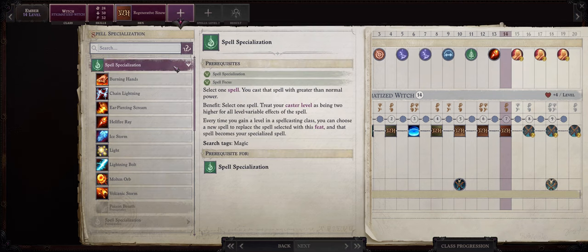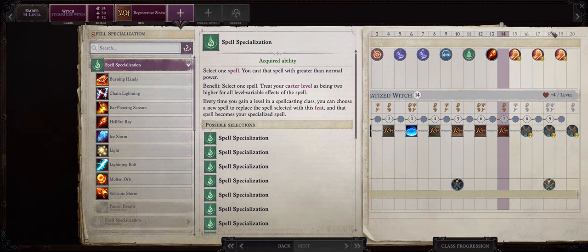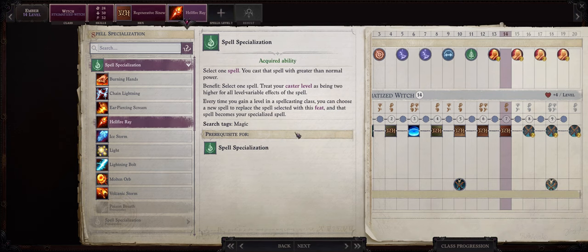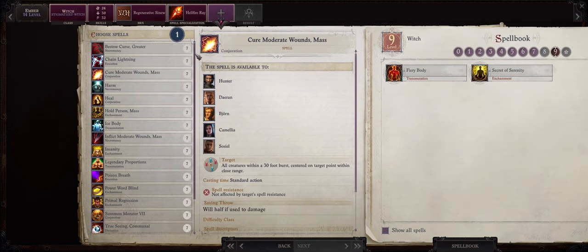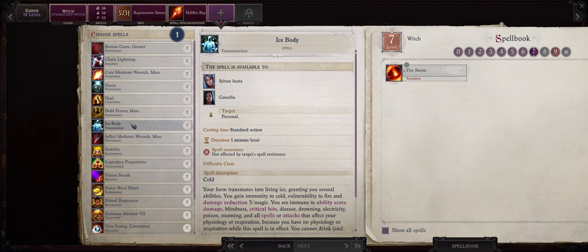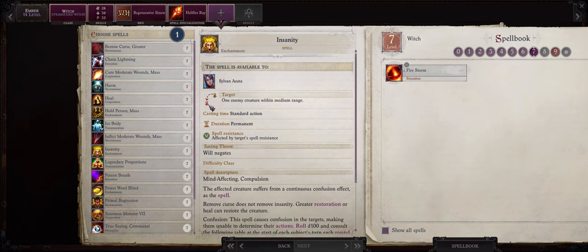Now since we have the Spell Specialization feat, every single level from 13 onwards is going to keep asking us what spell to specialize in, and of course we're going to pick Hellfire Ray. At level 14 we also have access to our first level 7 spells and there are actually quite a lot of powerful ones here. The main ones being Heal, Ice Body and Legendary Proportions.